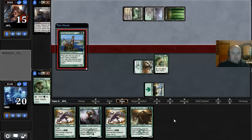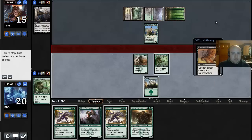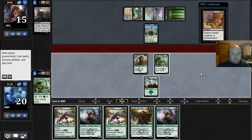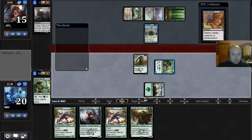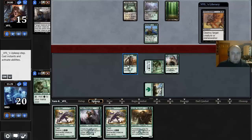Probably a Courser. This is going to be really hard for us to beat since we don't have any way to punch through that Courser. We still don't. We're just going to cast a Den Protector and say go. I don't want to bluff attack here because if he just blocks with the Courser it's really bad for us.